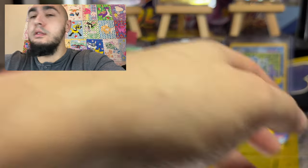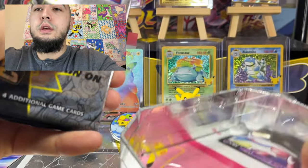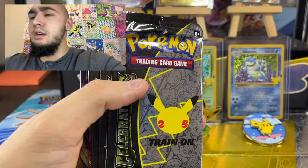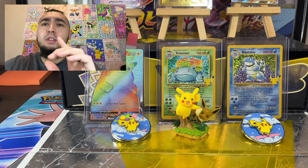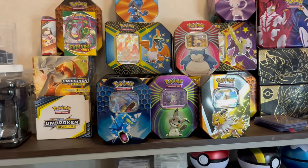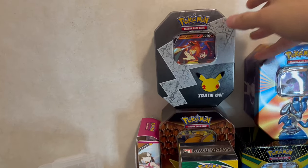Take the free code — I don't need that, that's for you guys. And this is what you guys get. Ooh, there's something inside there. I believe that is like the little pamphlet for the celebrations. We got four celebrations, battle styles, and a vivid voltage. And we're going to put this on the wall of fame. Let's add this Charizard right here. Perfect — that's how it's looking so far.